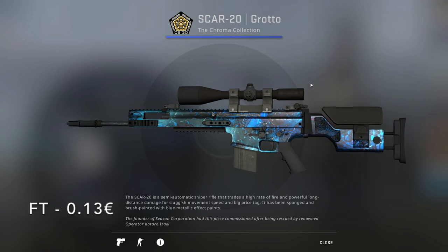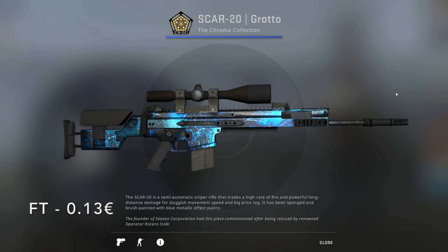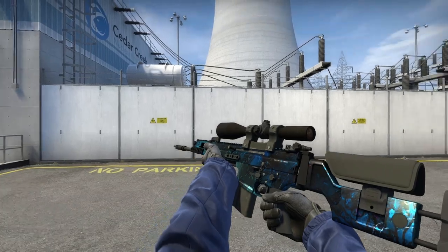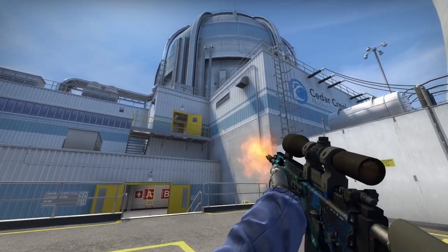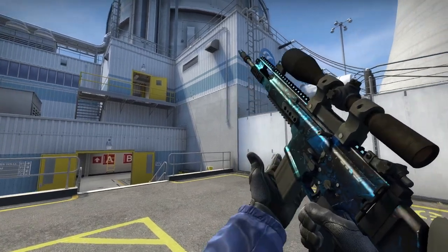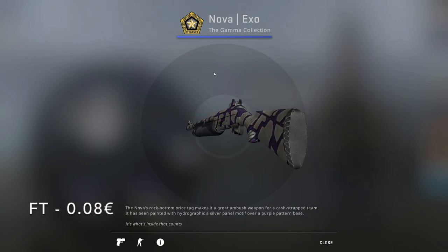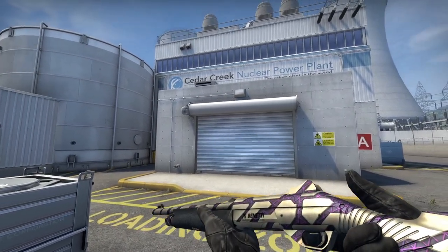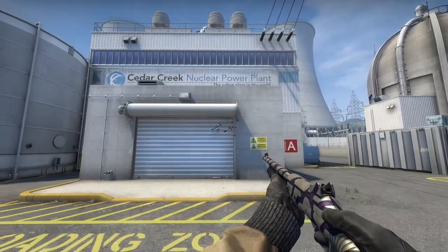The second auto-sniper is going to be the SCAR-20 Grotto from the Chroma Collection. It's got this space-themed look with light blue and dark blue with lines and nebula-looking things. And then for the Nova, I chose the XO in Field-Tested for only 8 cents from the Gamma Collection — it's a metallic sectioned-off look with a darker purple in between the sections and some lines adding more detail.